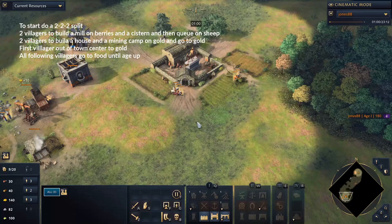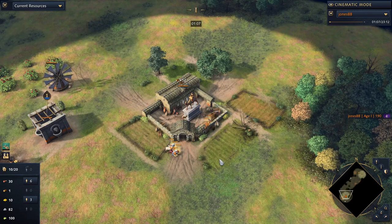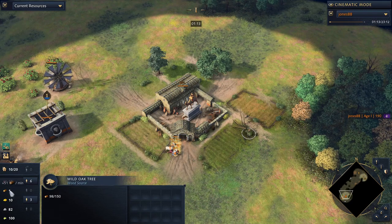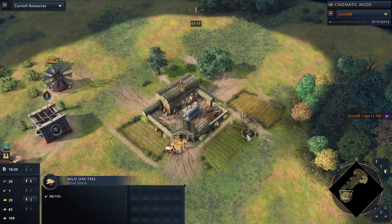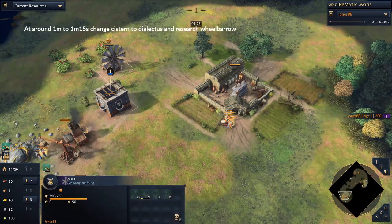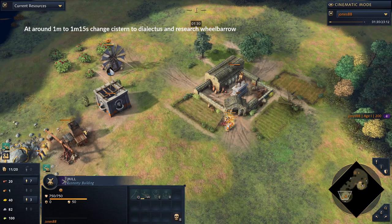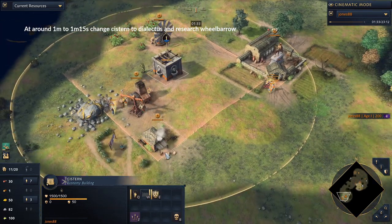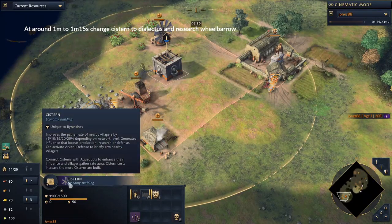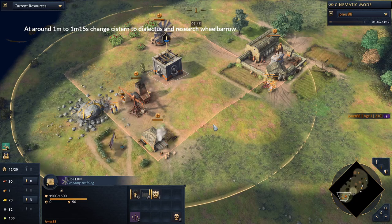Everybody else goes to food immediately. If you're really unsure about the drop-off, just let them drop on their own and you'll have 90 wood on the tree. Once they both pick five - one of them picks six wood - you want to drop it off and immediately skip wheelbarrow, but have the system change to Dialectus so it covers the mill. Notice how the mill covers the villager because you get a 5% gather rate, which scales really well.